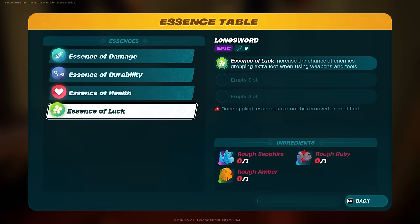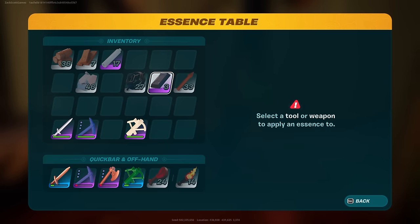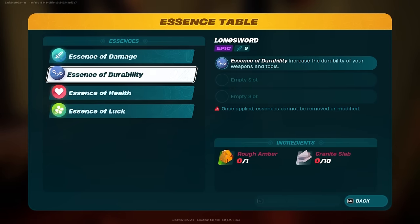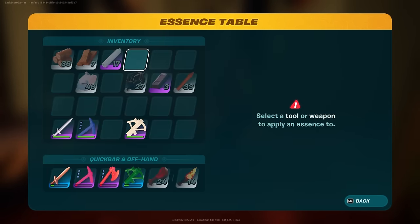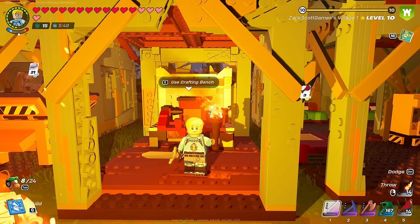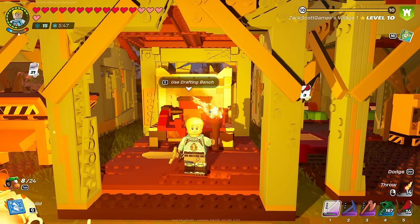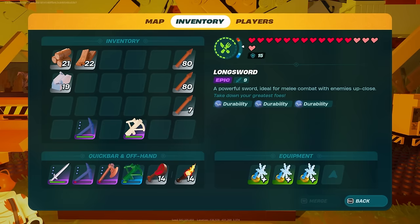I have essence of luck unlocked now which takes a lot of stuff but increases the chance of enemies dropping extra loot when using weapons and tools - that would be really cool. Essence of durability takes rough amber and granite slabs, so I'm waiting on that. If I want to add a little extra damage we're talking rough ruby and blast core. I don't think I have any blast cores on me, so I'm going to go look in the desert caves.